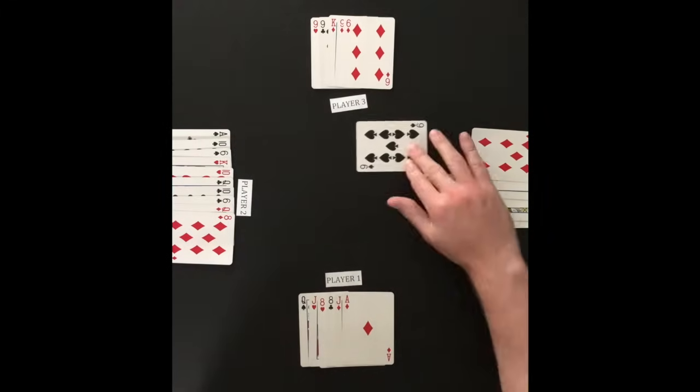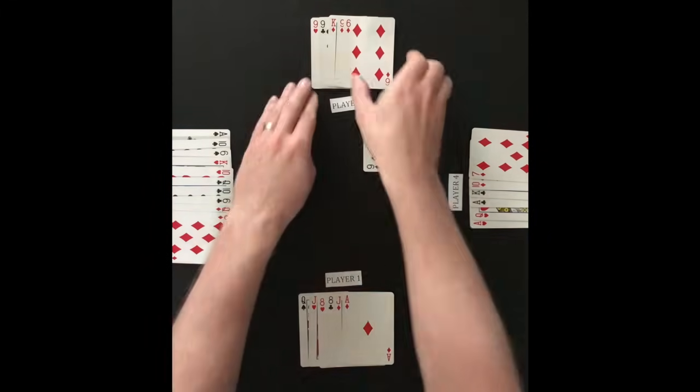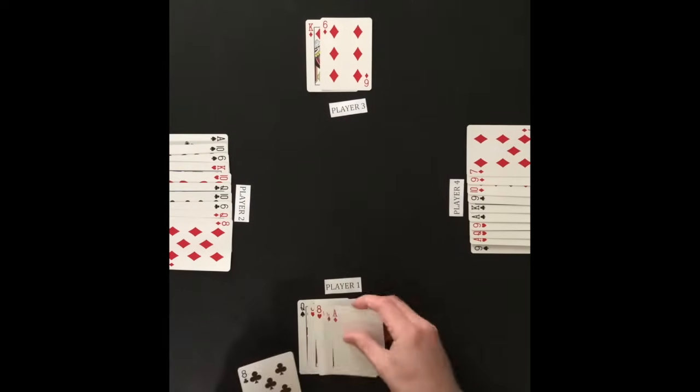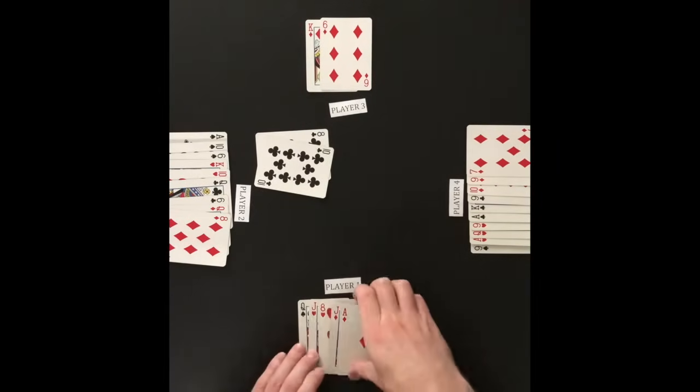Player 3 attacks player 4, who decides not to defend. Player 3 adds the acceptable attacking cards, and play moves to player 1 to attack player 2. Players continue to attack and defend.